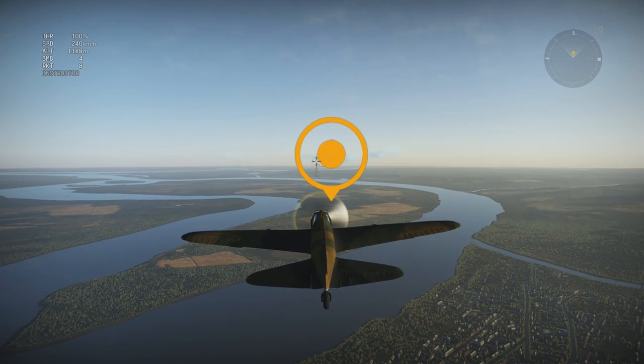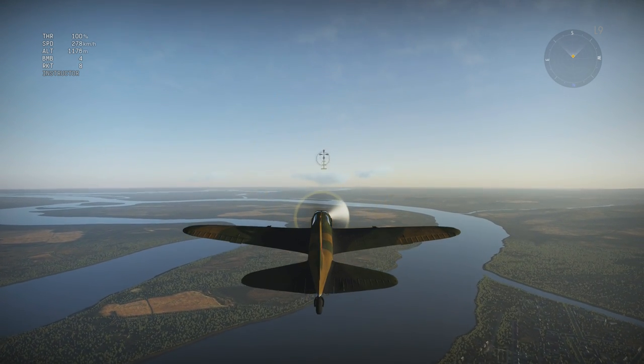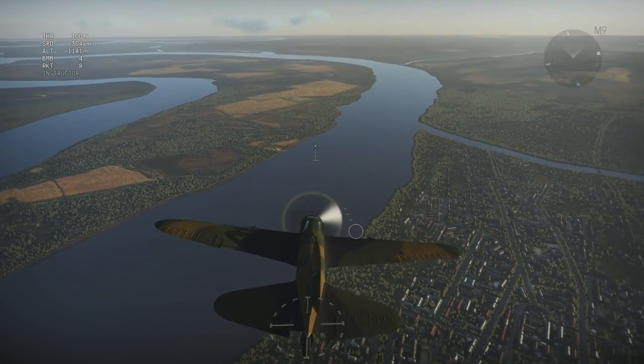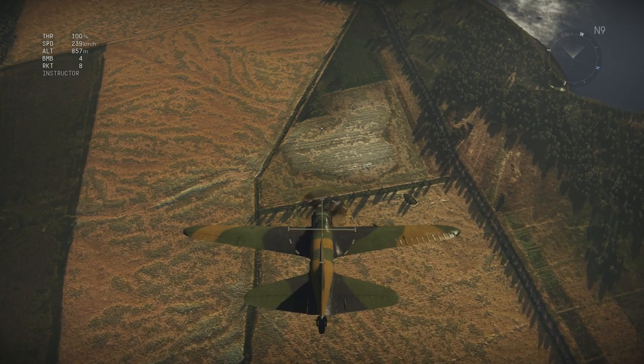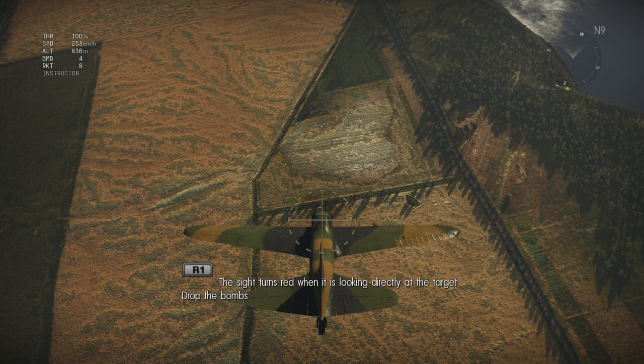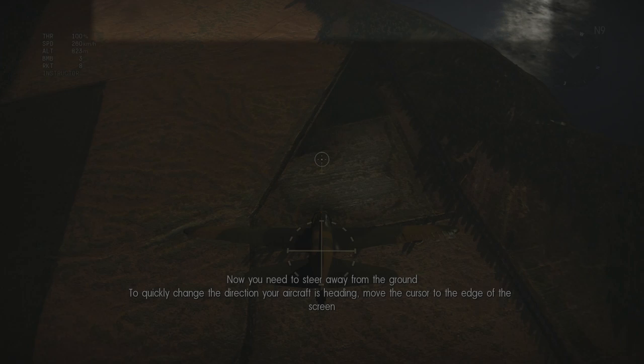Just need to head to this target — let's increase our speed. Fighter and assault planes can carry bombs to drop while diving at ground targets. Your bomb sight shows where bombs will strike the ground. To hit a target you need to place it right in the center of your sight. The sight turns red when it's looking directly at the target — drop the bombs!